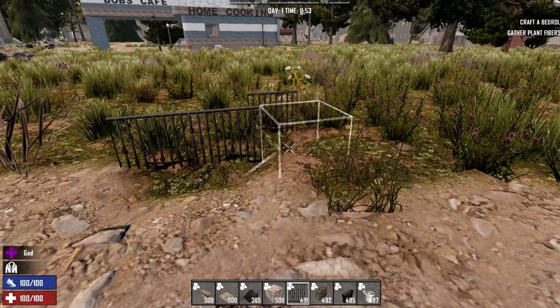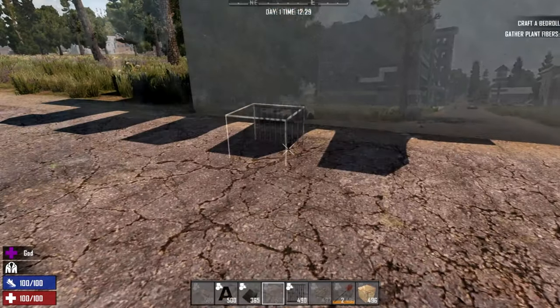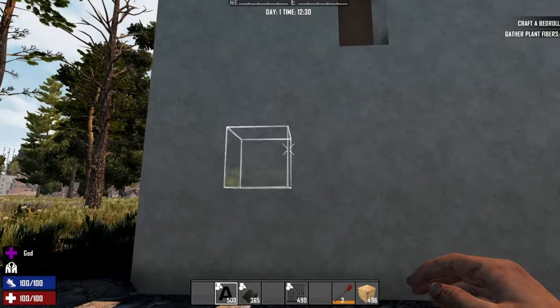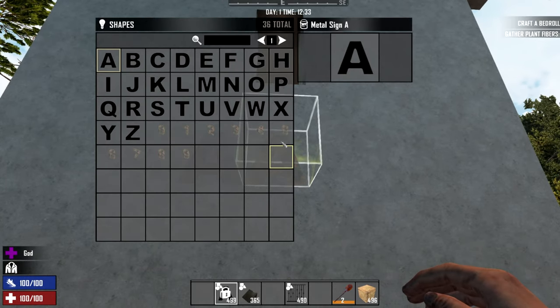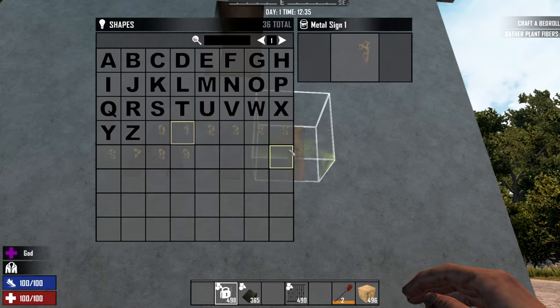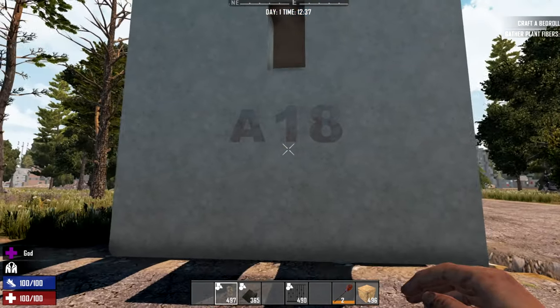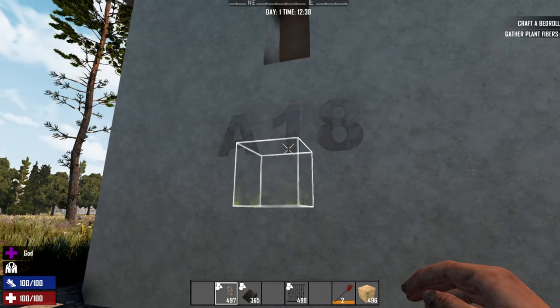I don't really have a use for them in this particular build yet, but I wanted to check out the numbers a little bit. Hopefully — yeah, there we go — that and an eight: A18. It's pretty simple, pretty quick; you don't need to carry a lot of extra things around.